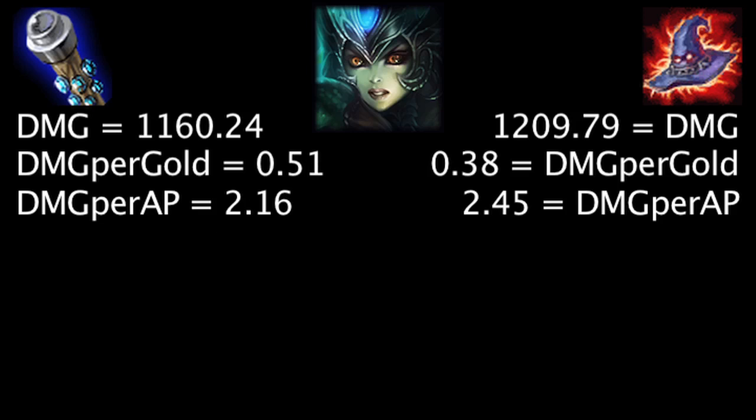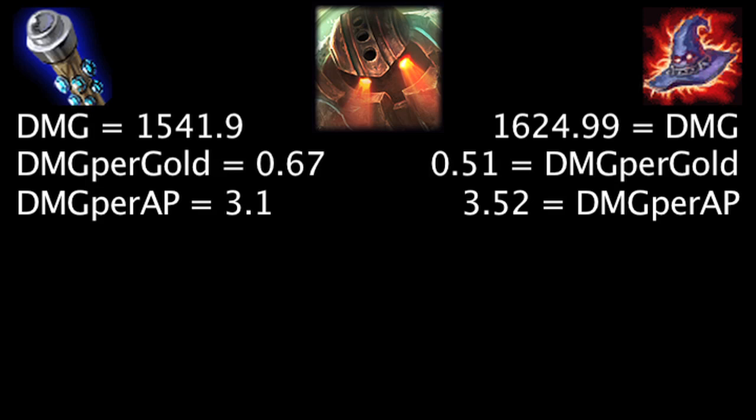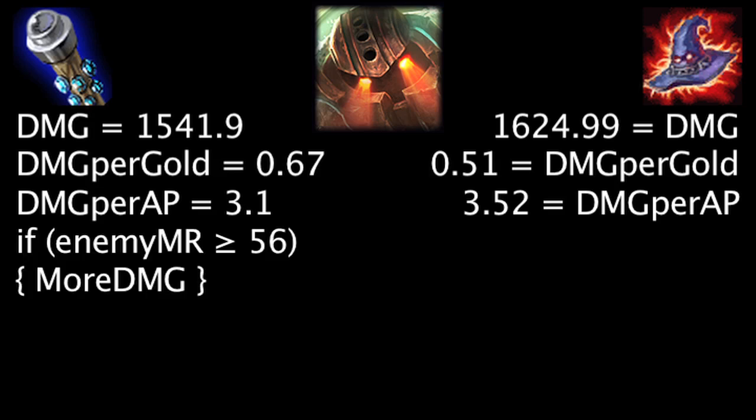On Nami, at first the Death Cap will deal 49.55 more damage, the Void Staff will grant 0.13 more damage per gold, and the Death Cap will deal 0.29 more damage per ability power. Against 50 magic resistance, the Void Staff will deal more damage than the Death Cap. On Nautilus, at first the Death Cap will deal 83.09 more damage, the Void Staff will grant 0.16 more damage per gold, and the Death Cap will deal 0.42 more damage per ability power. Against 56 magic resistance, the Void Staff will deal more damage than the Death Cap.